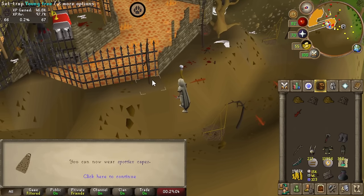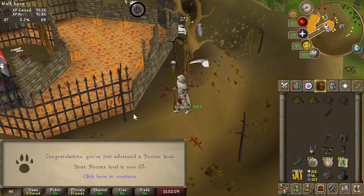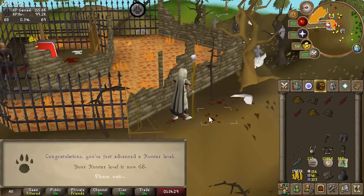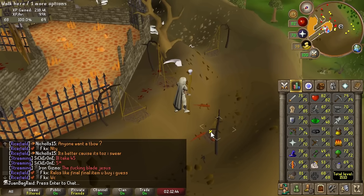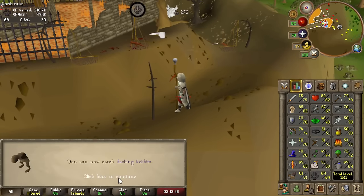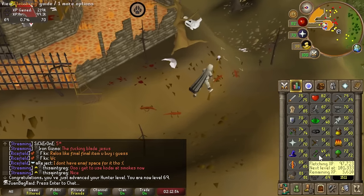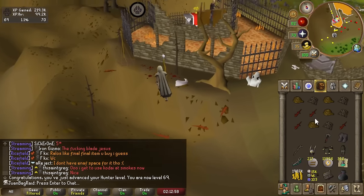First hunter level of the day. 67 hunter - two more to go. 68 hunter, let's go. This is the last catch. I almost actually maintained 100k an hour - that's actually insane. Now we can catch dashing kebbits. But most importantly, I can now boost with a hunter potion to trap the sunlight antelope, so let's go and do that.